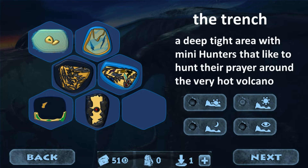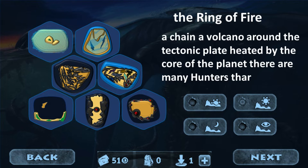Then we have the Trench, which would be probably the deepest area on any map, and there would also be a volcano nearby. It's kind of just another simple map. Then we have the Ring of Fire, based off the real Ring of Fire in the real world, but it would pretty much be a really crazy volcanic map that would be very hard and dangerous to hunt in.